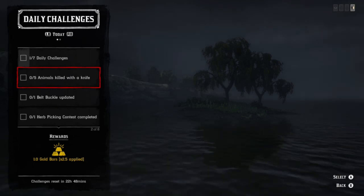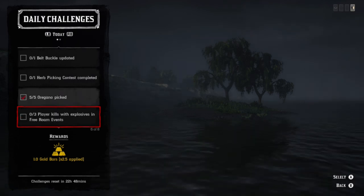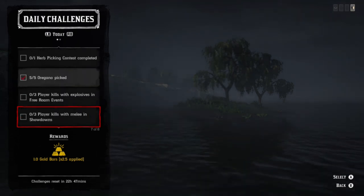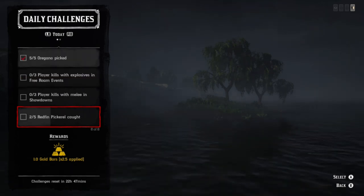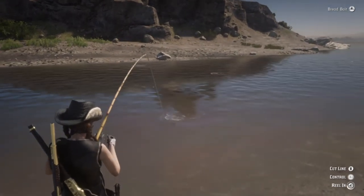Just a quick little tip for anybody that might need it: belt bulk is updated. We have herb picking contests which open up your posse versus going in and trying to select it. If it's not working, try to go to Van Horn. If that's not working, take your posse into showdown, try to come back in a free room and see if you can get it to start again that way.